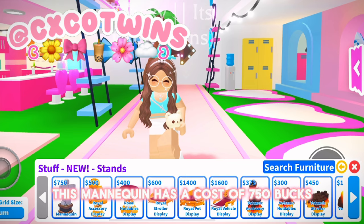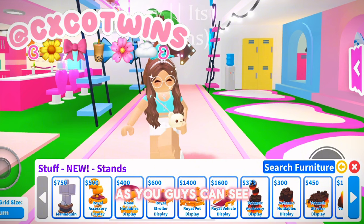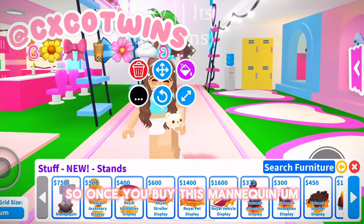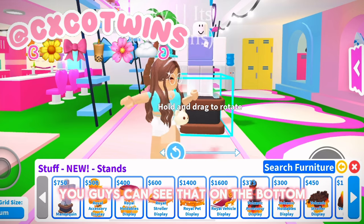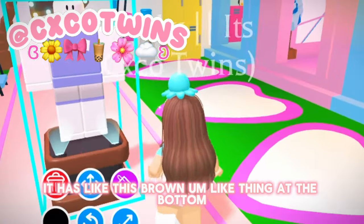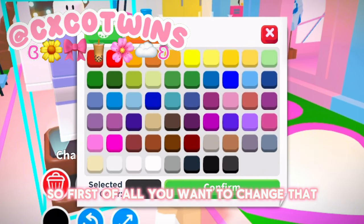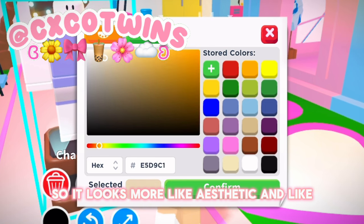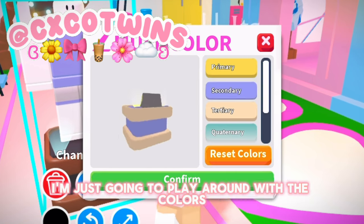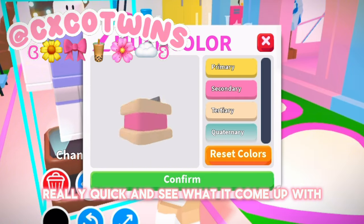This mannequin has a cost of 750 bucks, as you guys can see. Once you buy this mannequin, you can see that on the bottom it has like a brown base. First of all, you want to change that so it looks more aesthetic and pleasing to look at. I'm just going to play around with the colors really quick and see what I come up with.